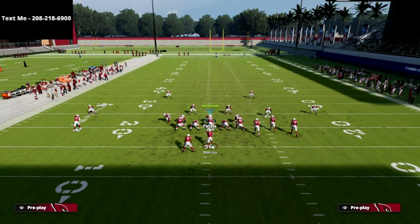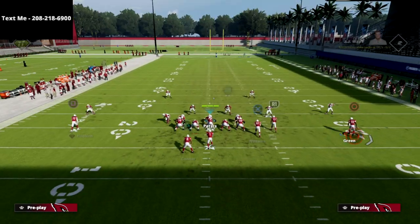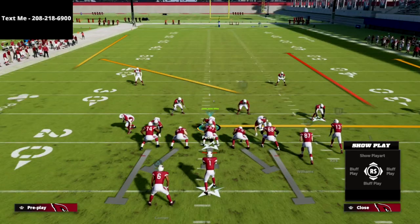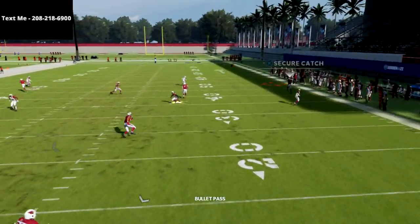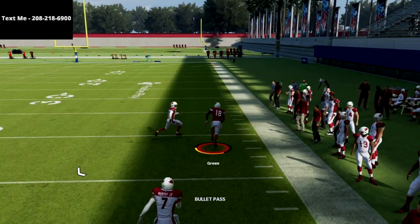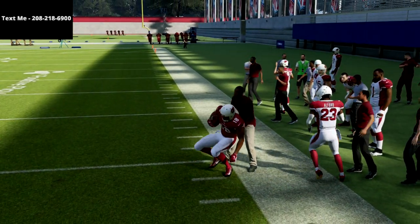There is one other way that you can set this up: just by motioning out this guy right here. And what you're going to see is if they're playing Cover 2, you can throw this right here — and as you can see, we're torching the Cover 2 meta defense in Man 22.